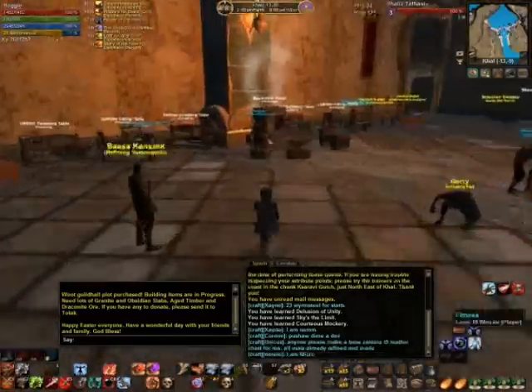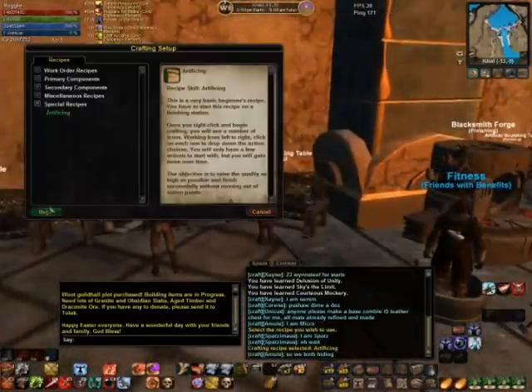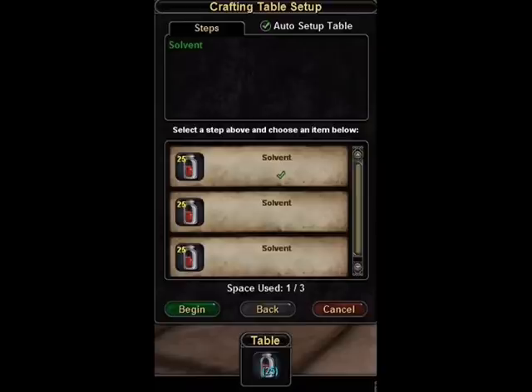The quest to make my first crafted item requires a finishing station. Right-click the station, select special recipes, and select your skill. When you click begin at the bottom, a crafting table setup window will allow you to place what components and utilities you need on the table. Beginning crafters have three spaces on the table. You'll get one more space at 100 skill, another at 200, and so on.